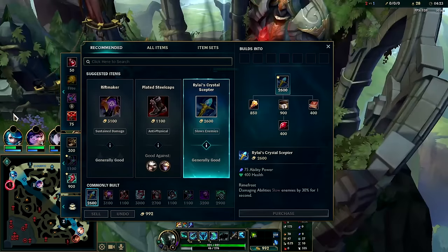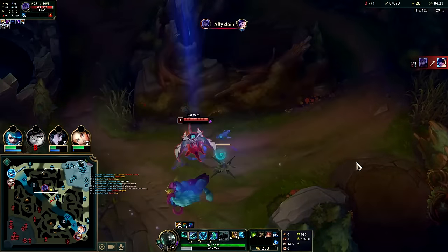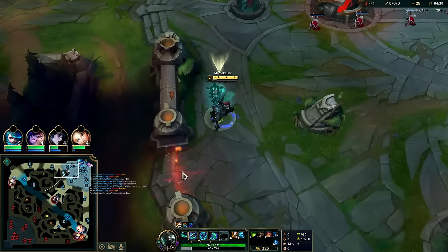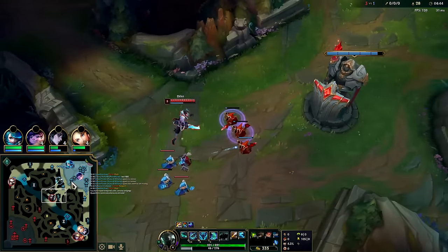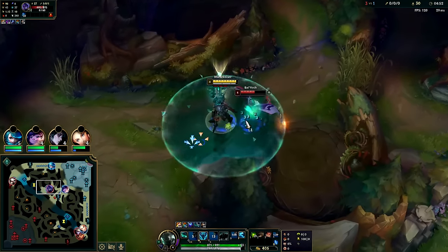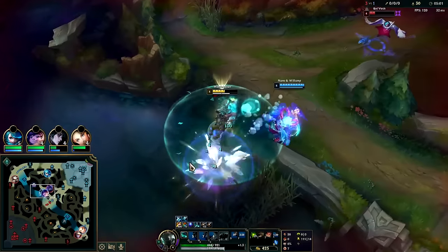Nobody — bot lane's kind of backing up anyway. First item back I would love to buy Sorcerer's Shoes but I absolutely cannot afford it, so I'll just get boots and an amp tome. Noon is kind of struggling — she might actually stay for my raptors so I'll head over there to try to get her off. She's getting kind of fed. We got the Q auto, we might be able to run her down — I do have boots advantage and she can't go over walls. Q auto.